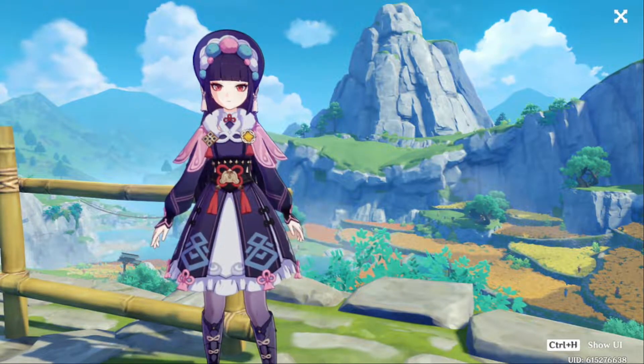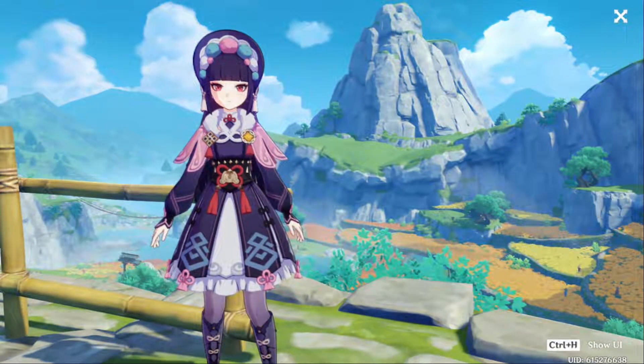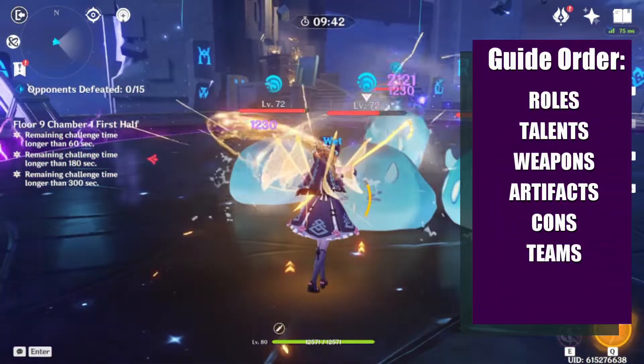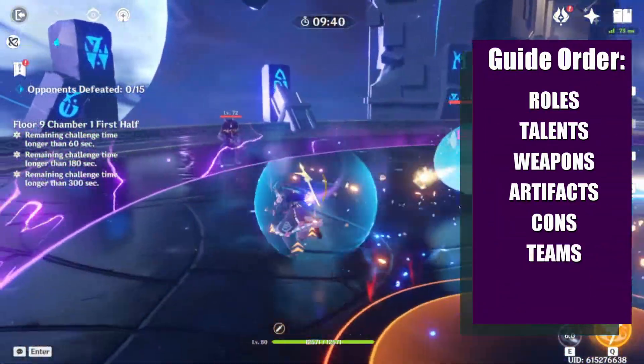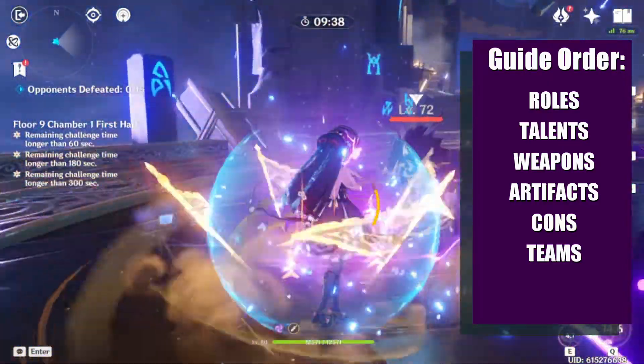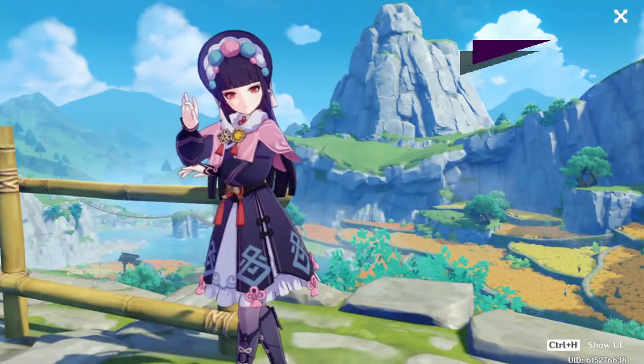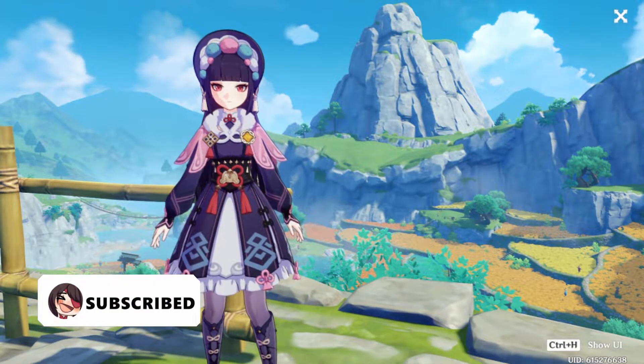Welcome back Lightning Brigade! Today we'll talk about the newest four-star and one of the prettiest, Yunjin. Today's video will consist of roles, talents, weapons, artifacts, cons, teams, and maybe a comparison or just a damage showcase today. If you enjoy this guide be sure to like and subscribe and join me on Twitch.